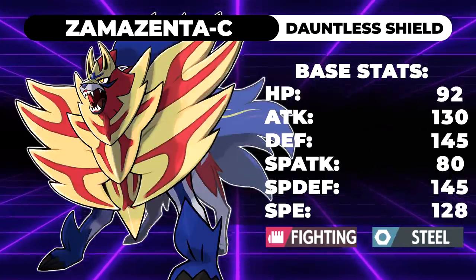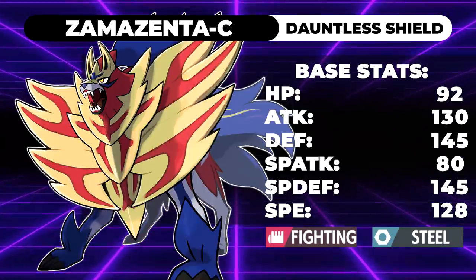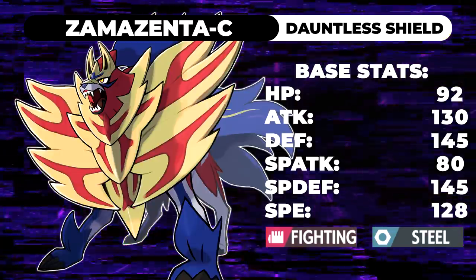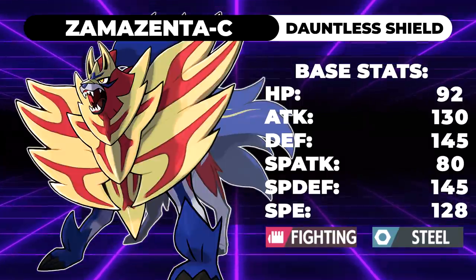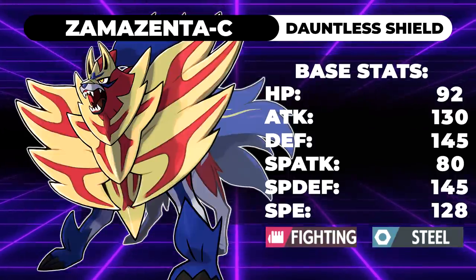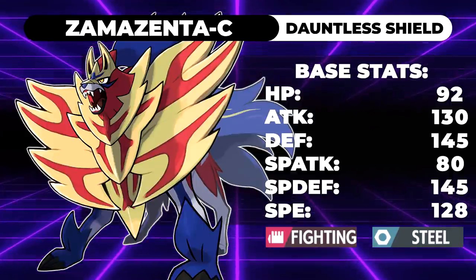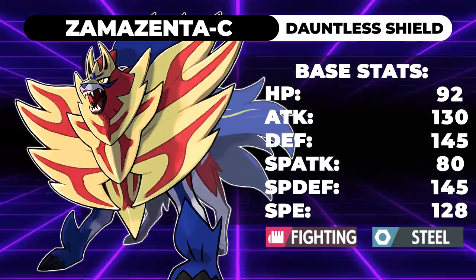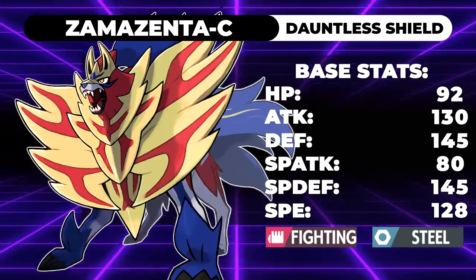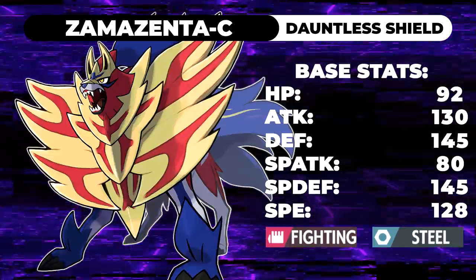That is a huge issue for Zamazenta, because while it could deal with Incineroar via Close Combat, at minus one you're not even close to an OHKO. The Incineroar's Intimidate means Zamazenta has to two-shot Xerneas with Close Combat dealing 79% to 94%. And you don't want to use Close Combat because it weakens you to Xerneas, and on top of that you're probably getting Faked Out anyway. If Zamazenta were pure Steel-type, it could tank Xerneas hits better, but the Fighting-type makes it neutral to those hits.